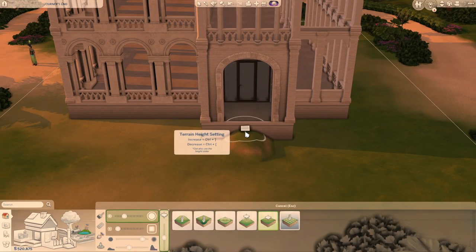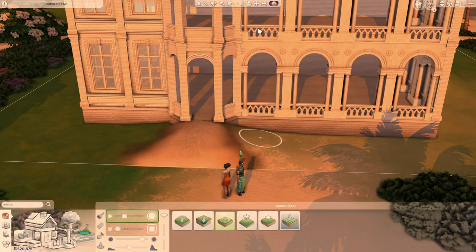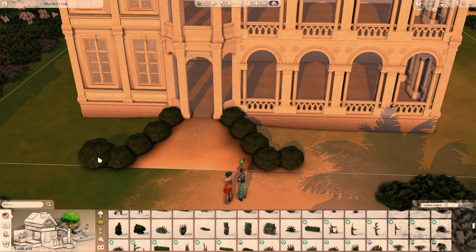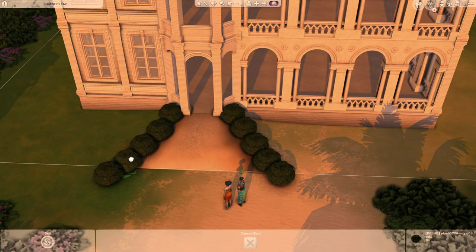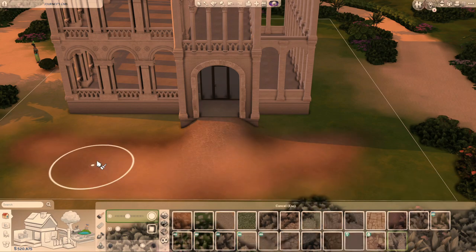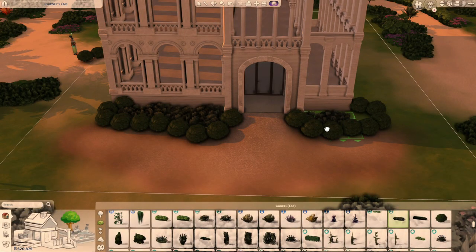Most of the rooms are pretty open and they have a fence and these arches instead of actual walls. The weather outside might affect your sims if they're in those open rooms. But some of the rooms are actually closed from all four sides, so you can renovate this house however you want — just get rid of the fences and replace them with some actual walls and windows.